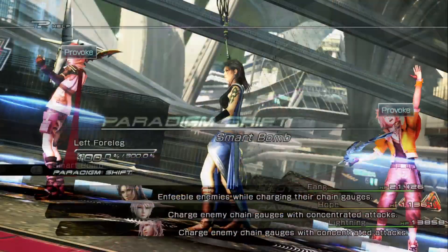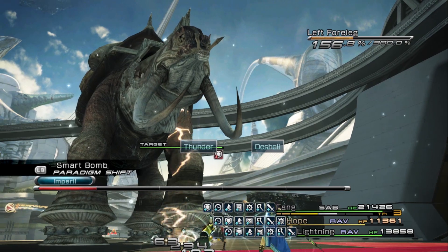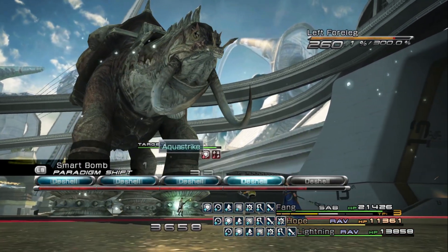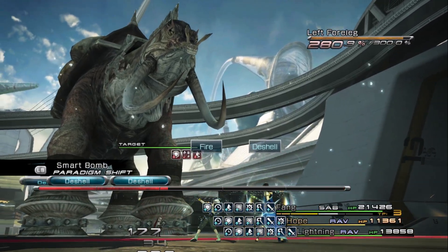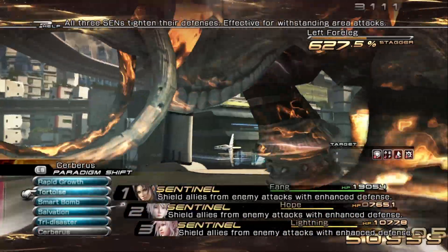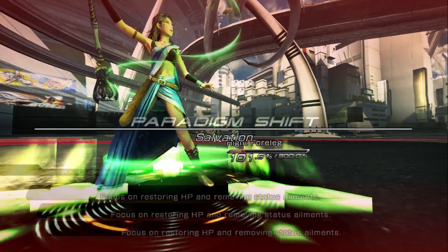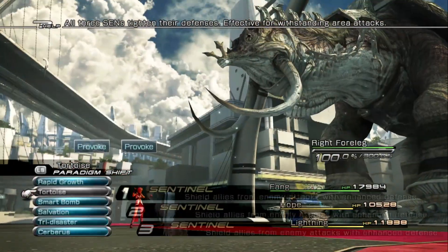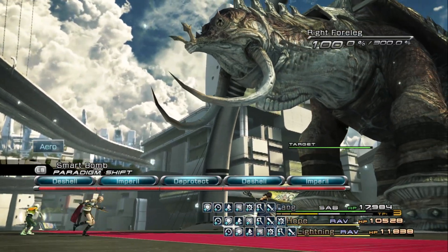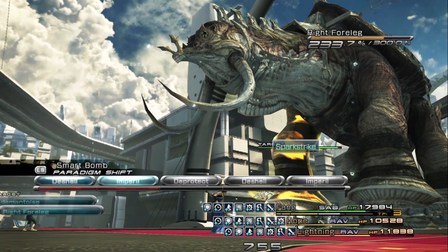Then you can go into the attack phase. Switch to Smart Bomb and attack one of the legs. Once it's staggered and you have a couple debuffs on it, switch to the Cerberus paradigm and attack the leg with High Wind. Be mindful that he might attack in between, so be prepared to switch to Tortoise. Once you hit one leg, do the same tactic for the other leg. Also look out for abilities known as Roar or Quake, as they will attack you and can leave you helpless.